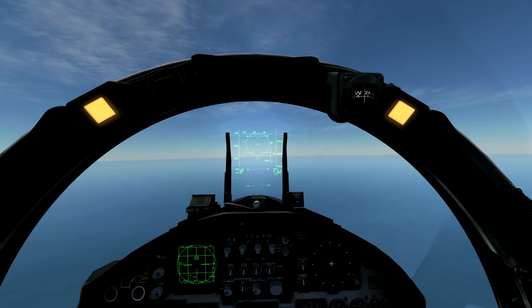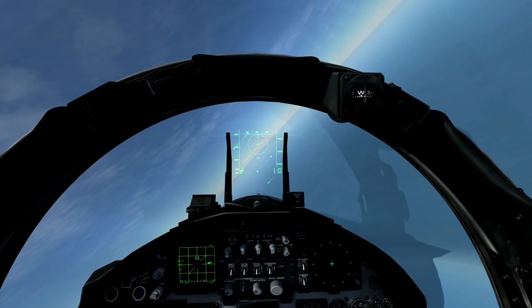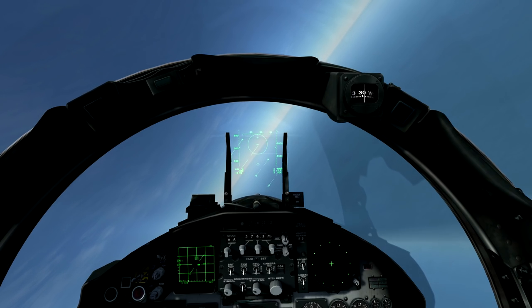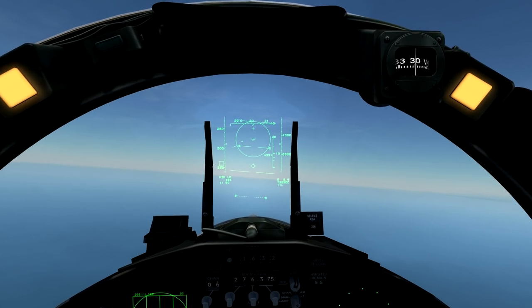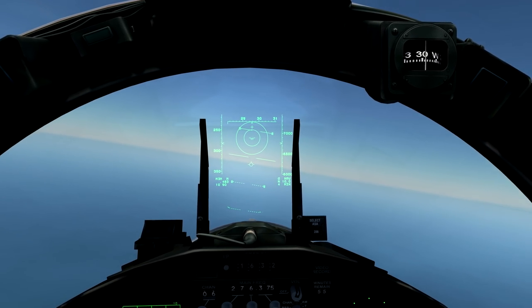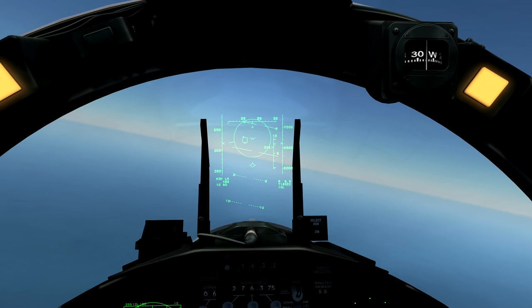So if we zoom back out and unlock that, we have another target at a range of about 10 miles. How we're going to acquire this target is I'm going to briefly lock it to get an indication of where it is — there we go, we have it visually — and what I'm going to do is acquire it using the automatic acquisition mode, or radar boresight you could call it. By pressing 4, you can slew your aircraft, point it at the target, and then you have a lock.